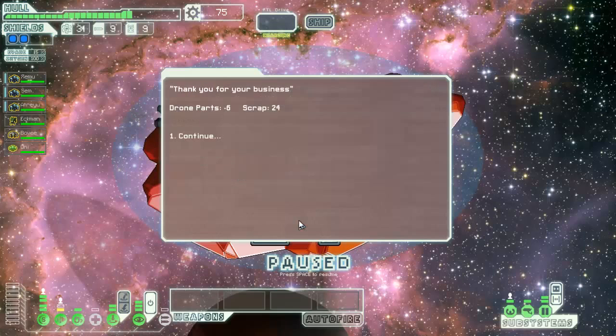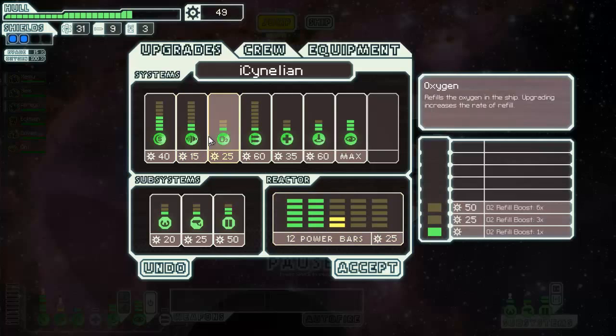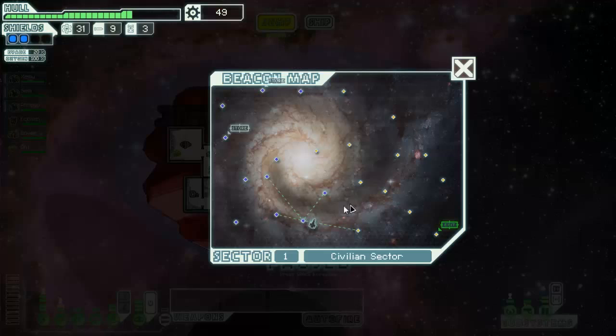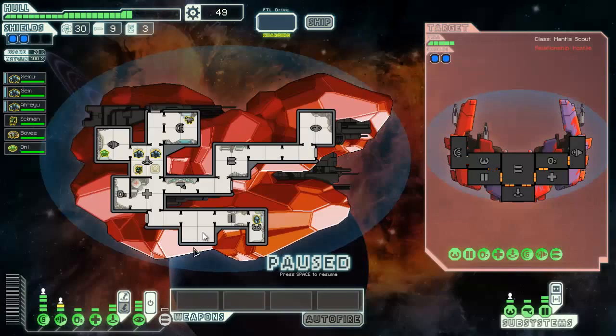This has been a very tense episode so far - really terrifying. We'll sell drone parts - excellent. Let's go grab a couple more power bars. I need to get that crew teleporter up. The reason I'm buying an extra power bar - I normally wouldn't do this but it's really nice to leave the med bay on all the time when you're doing a boarding-focused build.